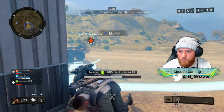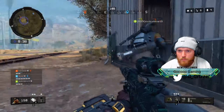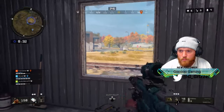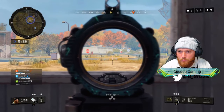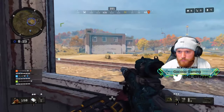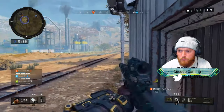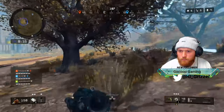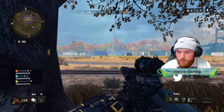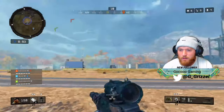Major instability detected, safe zone evac orders are in effect. I'm not sure, there's something here. We're all three dead. Where the fuck are they? Circle collapse imminent, get to safety. He's in that building over there. How many people are left? One person left — let's go kill this motherfucker, one person!